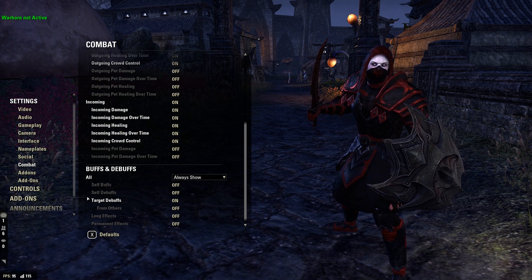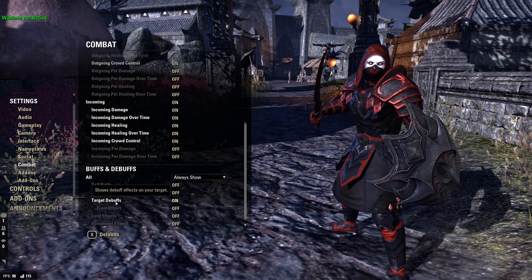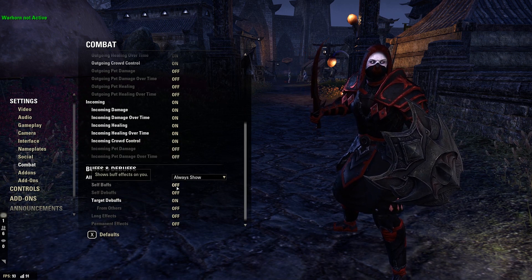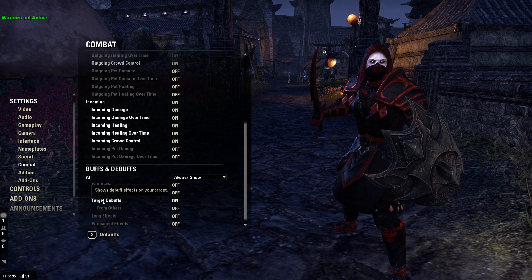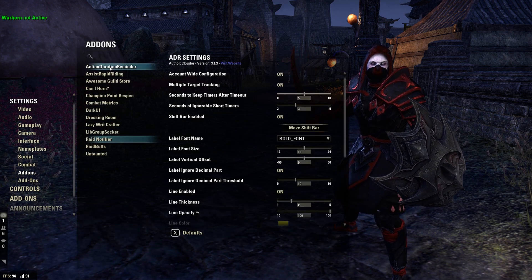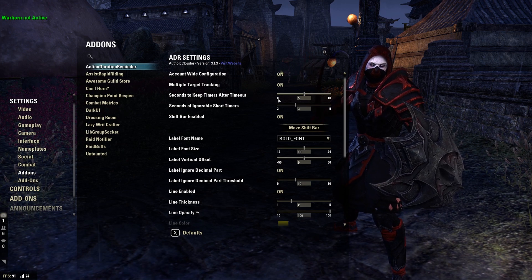Resource numbers I have set to number and percent. Active combat tips: always show. Ultimate number on. For combat text I clicked on and left it on. Buffs and debuffs: I only use target debuffs — the self buffs, self debuffs, long effects, and permanent effects are pretty much all taken care of by Action Duration Reminder for the ones I care about.